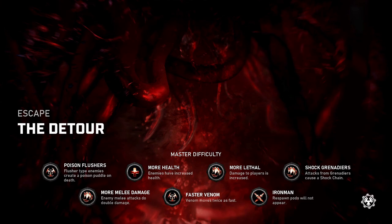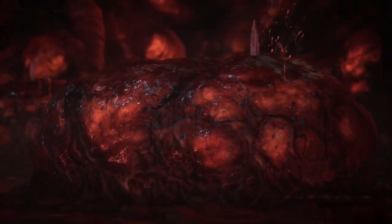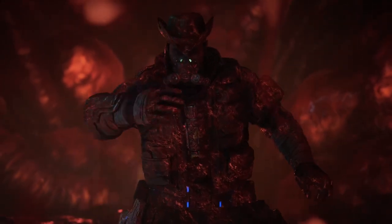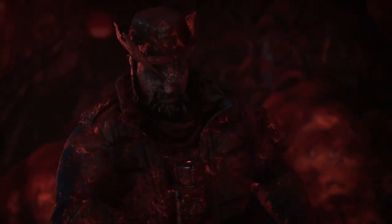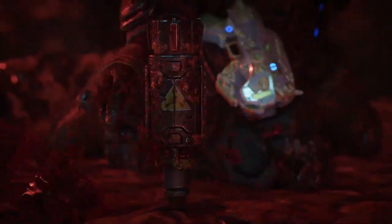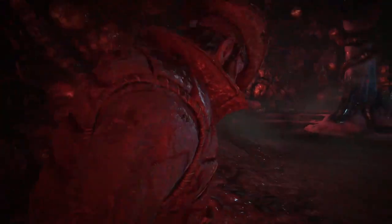Taking a look at the modifiers for The Detour: we have Poison Flushers, which means flusher-type enemies like rejects and leeches are going to leave poison puddles on the ground; More Health; More Lethal Shot Grenadiers, which means all attacks from grenadiers cause a shock chain along with more melee damage; Faster Venom; and of course Iron Man. These are fairly standard fare if you've been trying to get through all the maps on Master difficulty.